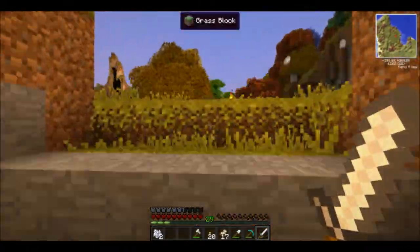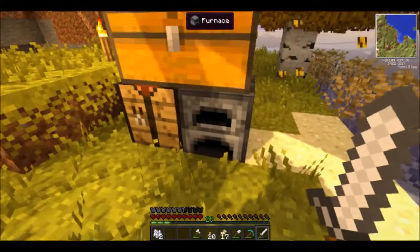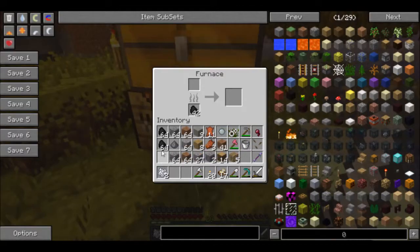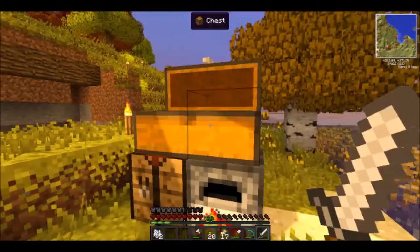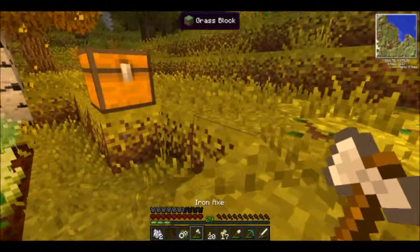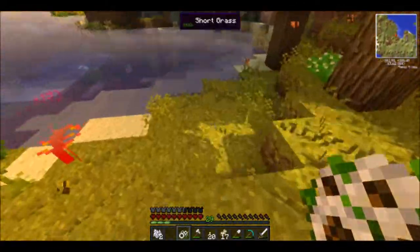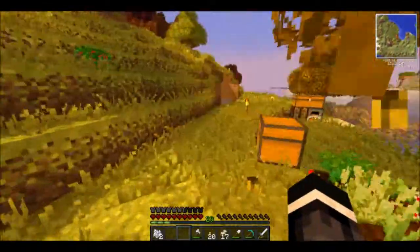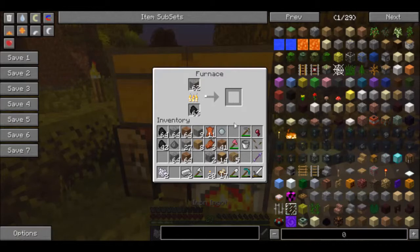Alright guys, I have gotten some iron. I found a cave down there where my strip mine was, and it had lots of iron and coal. I actually spent a good amount of time down there, a lot more than I was expecting. Should we just throw out these flowers? I feel bad about throwing them out, let's just plant them down somewhere, because I don't really know the uses or rarity of them. But yeah, I've got some iron ready.